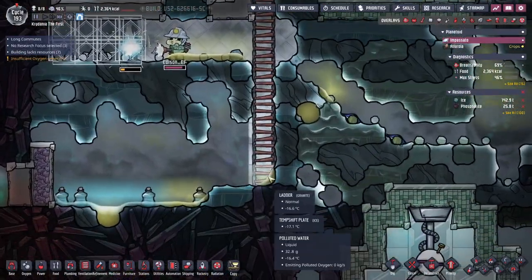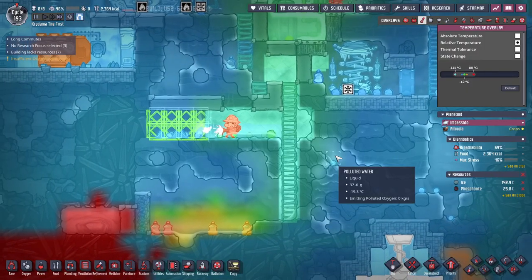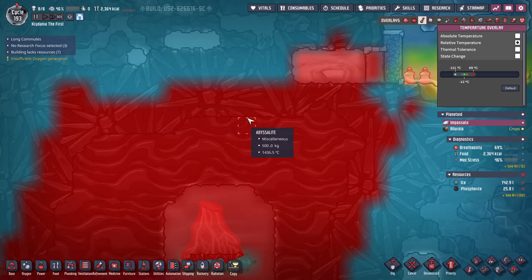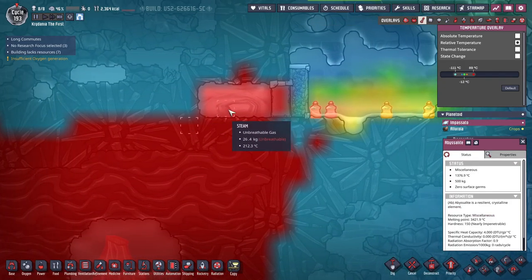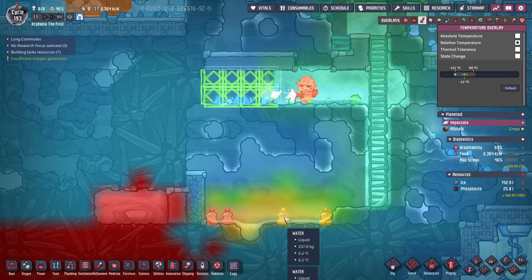I have really extended my temp shift plates here, but even that hasn't been massively successful. I accidentally broke into the hot area and discovered abyssalite does exchange temperature — it's a very small amount, but when the abyssalite is 1400 degrees, that does heat things up. So I closed off that area.